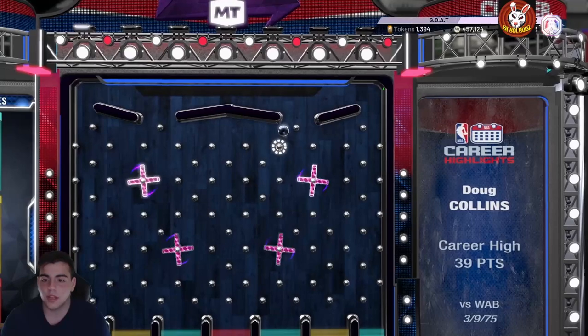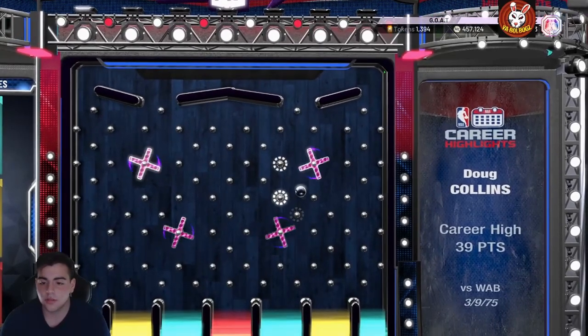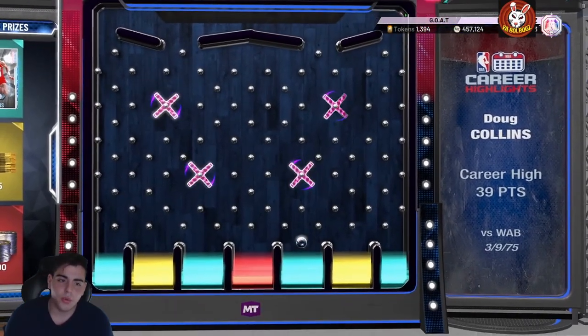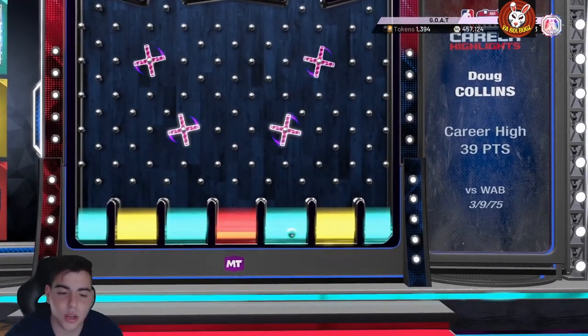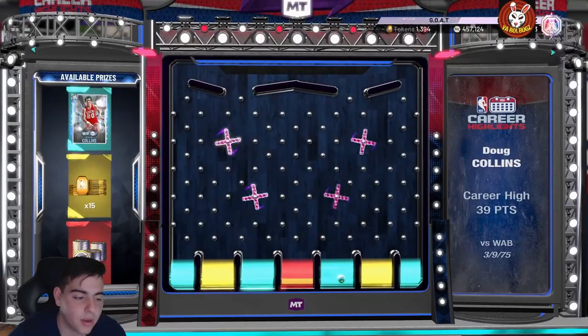I'm going for Doug Collins obviously — I'll take whatever though. I don't understand: if you drop 39 points in a game, why is he only getting a diamond card? Doug Collins was pretty solid back in the day. We did get Doug Collins, so make sure to smash the like button, drop the sub. Guys, have a good one, peace.